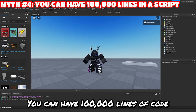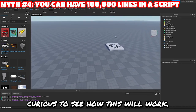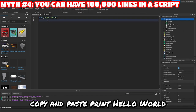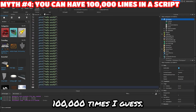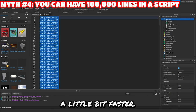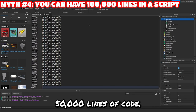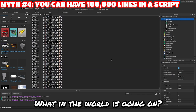All right, myth number four: you can have 100,000 lines of code in a Roblox script. I'm actually curious to see how this will work. So let's go ahead and add in a script and just copy and paste 'print hello world' 100,000 times. Let's make this a little bit faster. All right, 25,000 lines of code... 50,000... 90,000... 100,000 lines of code. What in the world is going on?